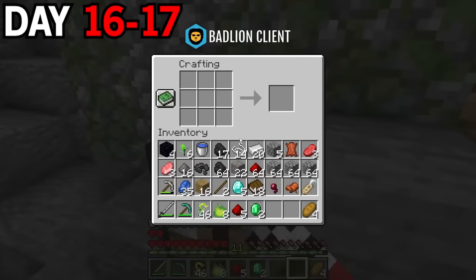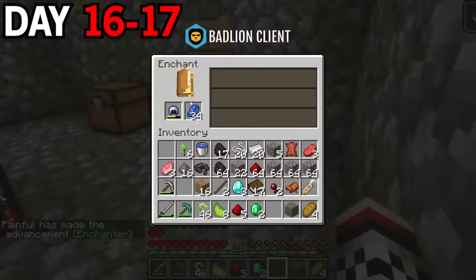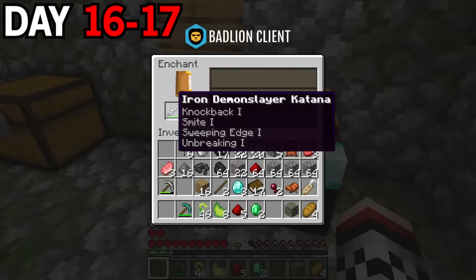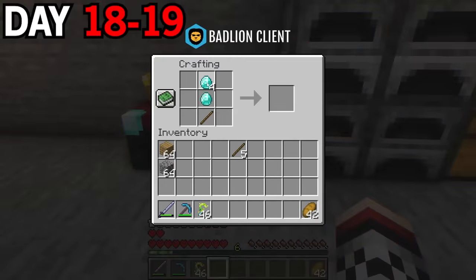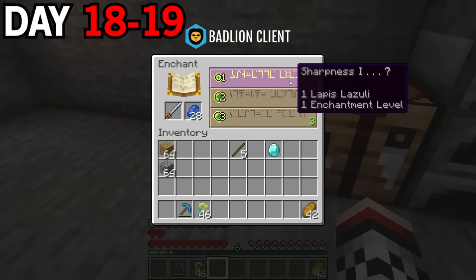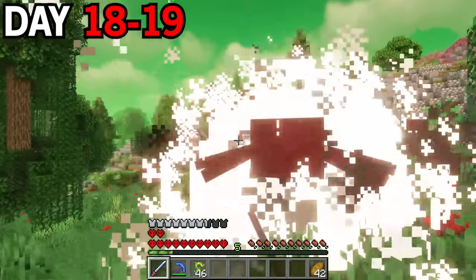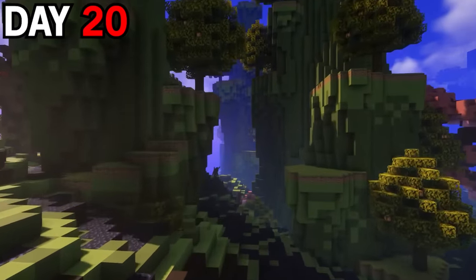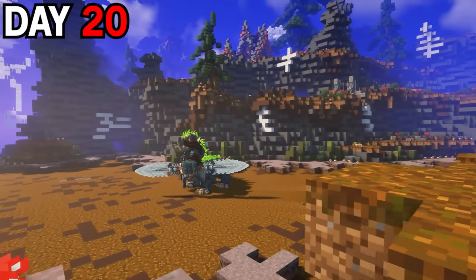I traveled back to my mob spawner, crafted my enchantment table, and eliminated some spiders to get experience. I took off all my armor and started enchanting it — I got three out of four pieces with Protection 1. After traveling back home, I harvested all my farms and replanted everything. On day 18 I crafted the diamond demon slayer blade — this is going to be insane. I also threw Sharpness 1 on it. This sword sucks anything nearby into an area and does a bunch of damage. Now that I was prepared, I spent the next couple days traveling far west, and on day 20 I finally found this giant ravine area filled with demon creatures. This is where the Pit Lord resides.